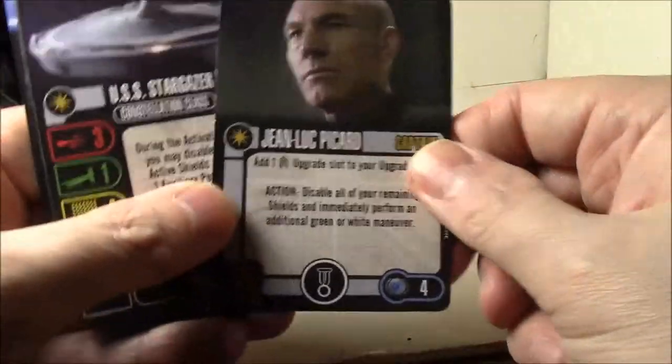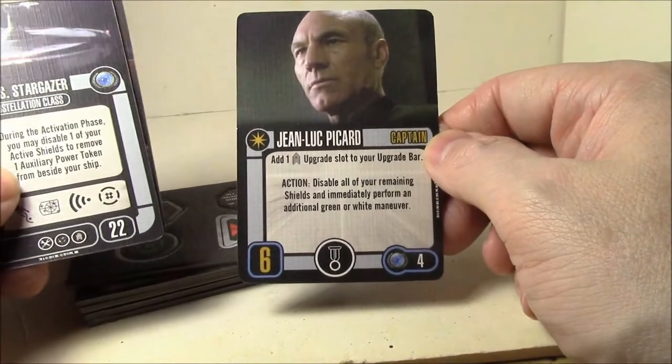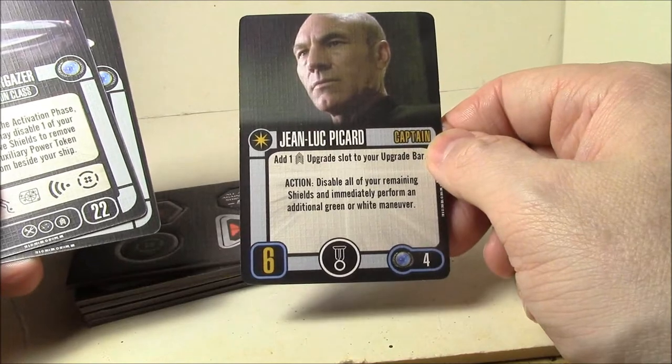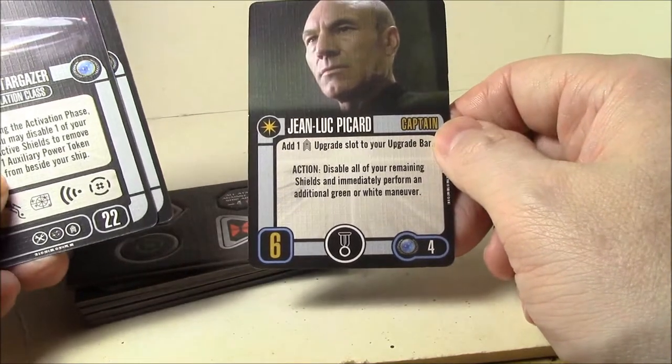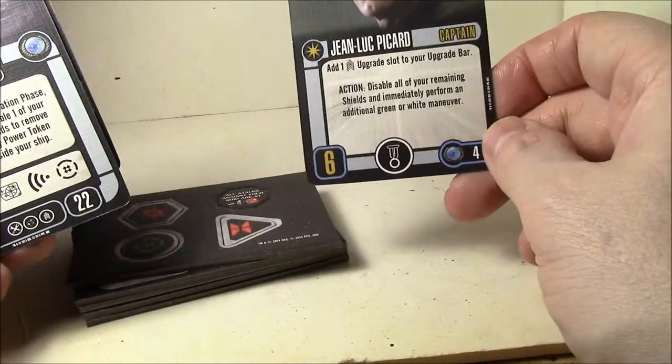For cards, we have Captain Skill 6 Jean-Luc Picard with one crew slot upgrade bar. His ability lets you disable all of your remaining shields and immediately perform an additional green or white maneuver. I don't know how useful that's going to be because you don't really want to disable your shields. It's four points, skill 6, with an elite talent.